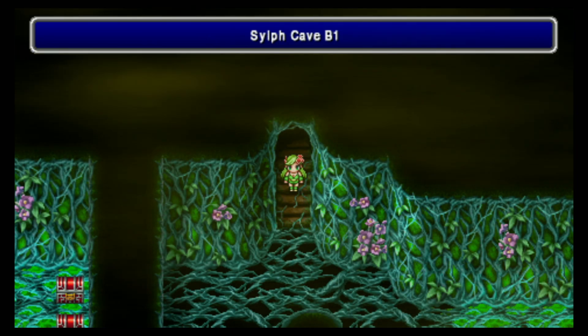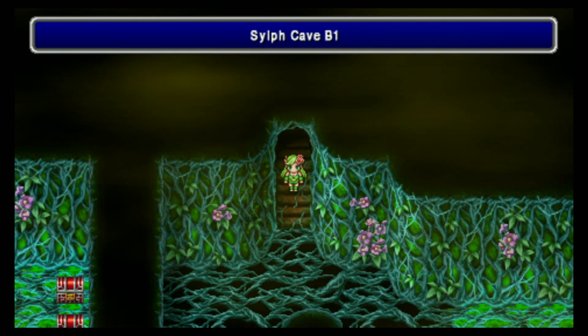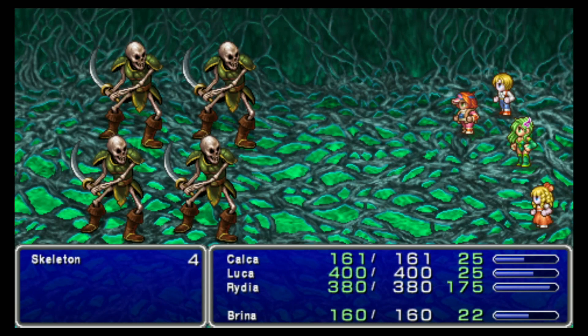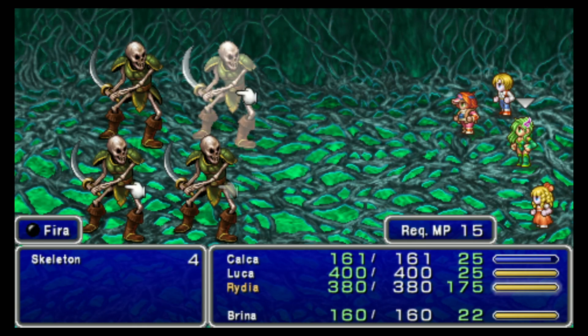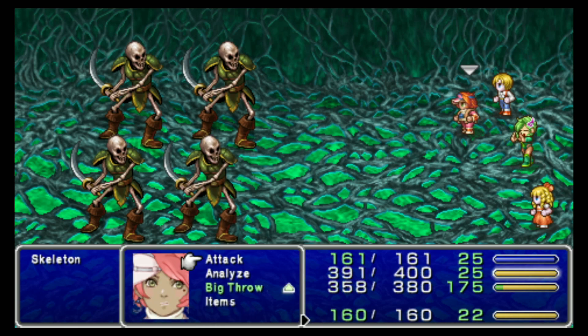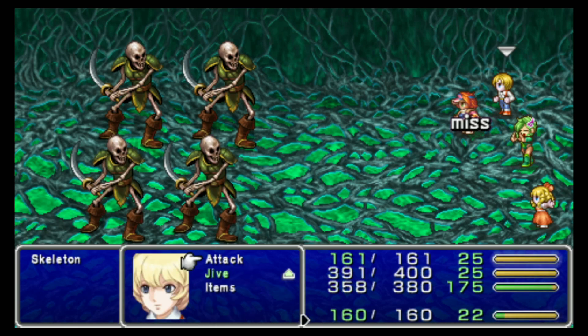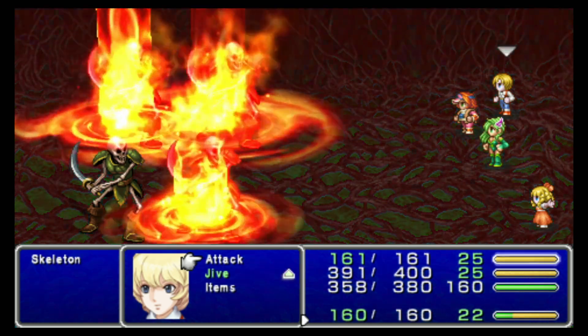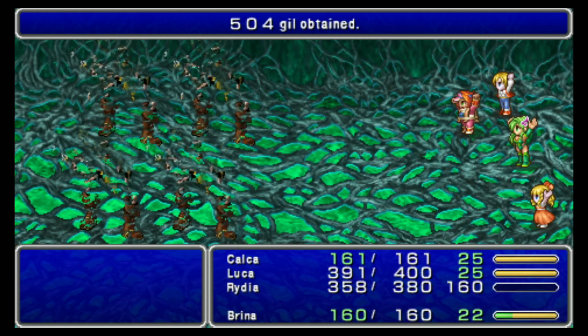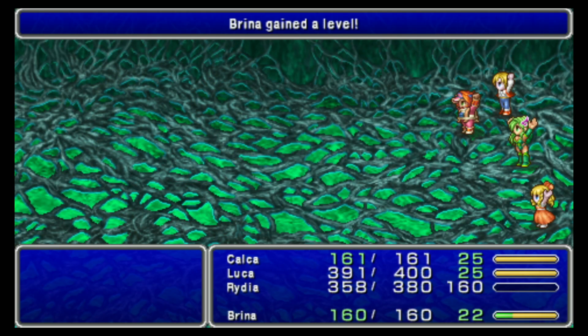Here in the Sylph Cave, once again, the damage tiles do not work. These guys we're just going to use Fire on them all. Skeletons are easy enough. Just use Fire and they're dead. Simple enough.